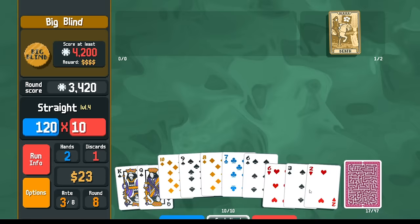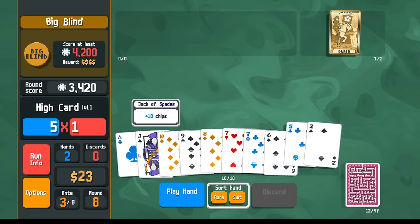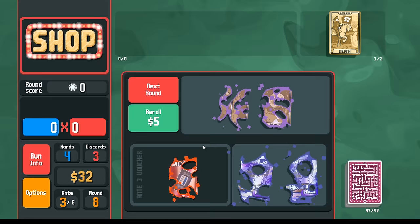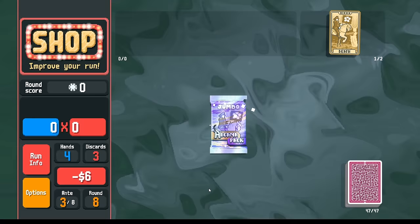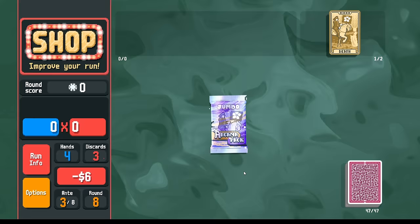This is a straight. I can dig for my gold card. Maybe this Death card ends up being a glass card. Let's take the Hermit. Let's go — jumbo arcana. Another Hermit sure. Actually, let's buy the voucher.